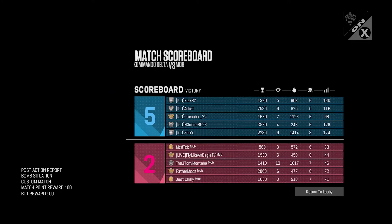Your second possible final score is 5-2 — either 5-2 in seven rounds or 5-2 in eight rounds. If it's 5-2 in eight rounds, your final score is Slay X with 9 kills, Crusader with 7, Artist with 6, Flex with 5, and Hendrix with 4. For Mob: Tony Montana with 12 kills — remember he had that team kill earlier, so he actually would have had 13 kills. Father Mods and Fly Like an Eagle with 6 kills each, and Just Chili and MedTech with 3 kills.